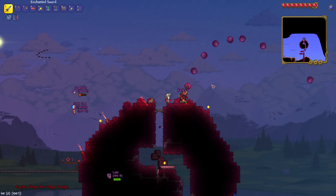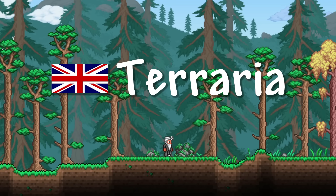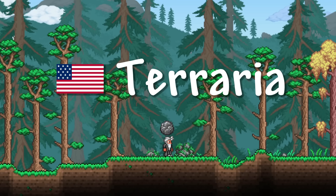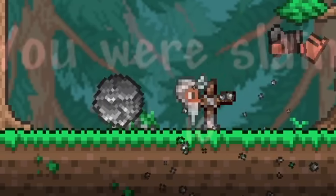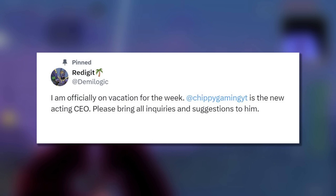Well, I have to say, June has been a very interesting month. You may have seen that I started the month by letting you all know how to properly pronounce Terraria — no more confusion going forward. Red went on holiday and made me temporary CEO of Relogic once again.